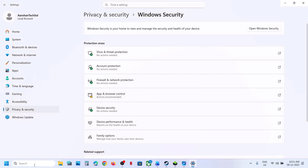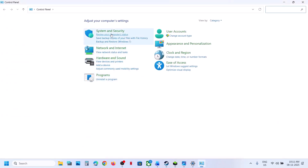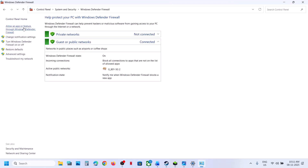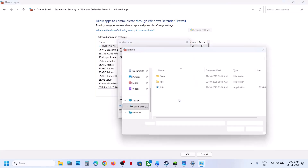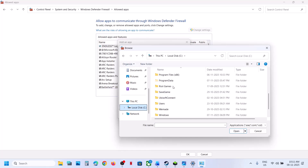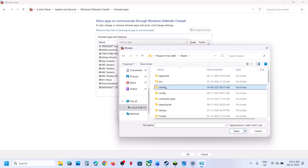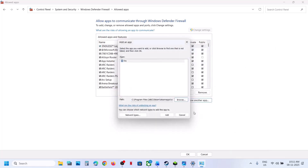Once added, type control panel in the Windows search box and click on control panel. Go to system and security, then Windows Defender Firewall. Click on allow an app or feature through Windows Defender Firewall. Click change settings, then allow another app. Click browse, go to the game installation folder once again, add the game exe file, click on open and then click on add.